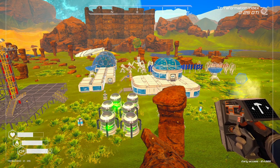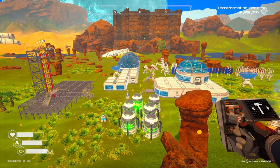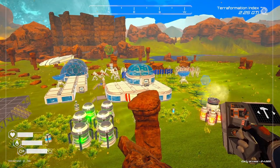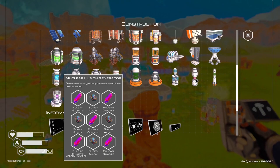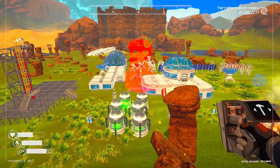Welcome back to Cladet Crafter. My name is Mark and this is Northern Ants. We just unlocked the fusion nuclear fusion generator, and we've got all the stuff that we need to build it, so let's get it placed.